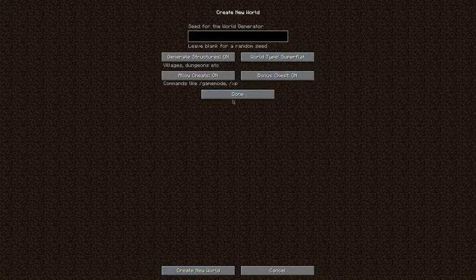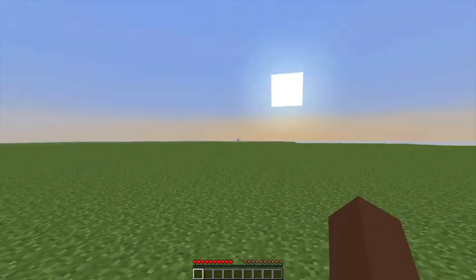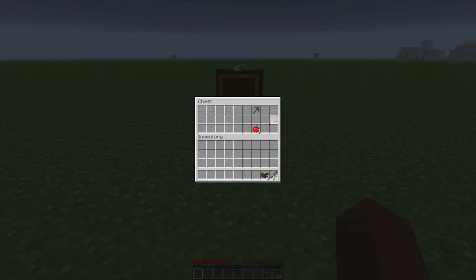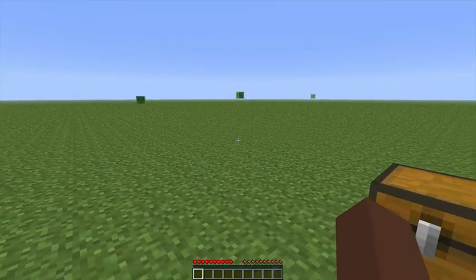So I'm gonna go done and create a new world. Let it load for a second and right away you can see it's a completely flat surface and here's your bonus chest. If we go up to it, I got some sticks — a lot of sticks actually — apples and a wooden pickaxe. You get stuff like that, but we're gonna leave that alone for now and we'll get right into the new update.